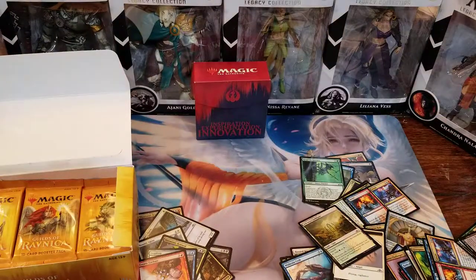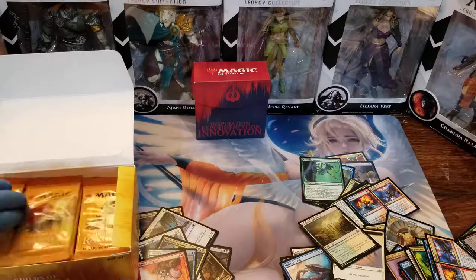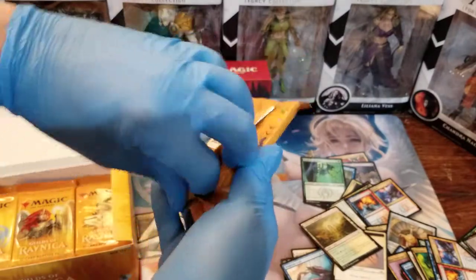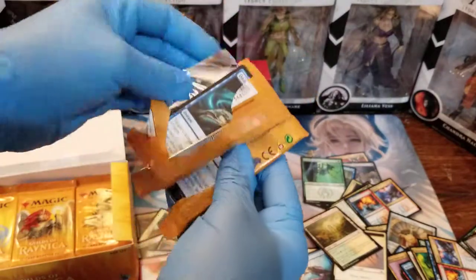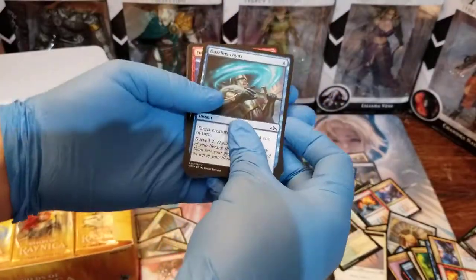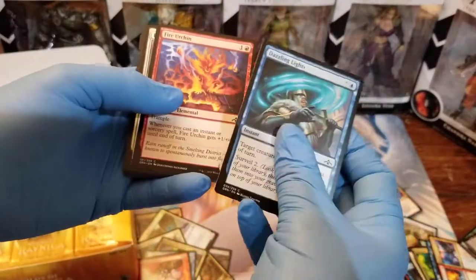I think every pack now instead of a regular land gets a Guildgate, which is kind of cool and all. I won't complain about that — but at the same time, it comes in tapped. There's a billion land cards that are better than that.